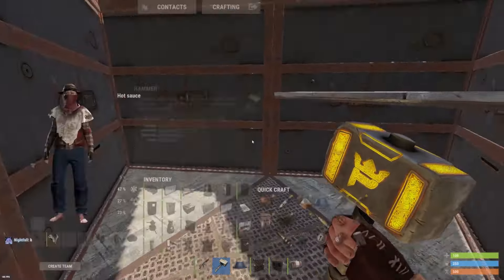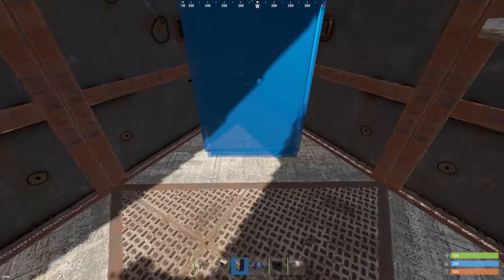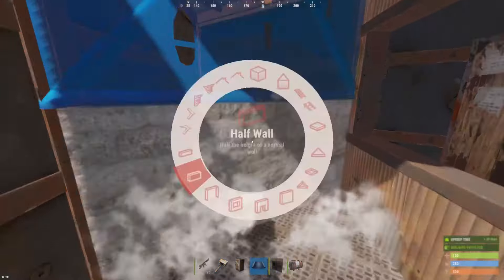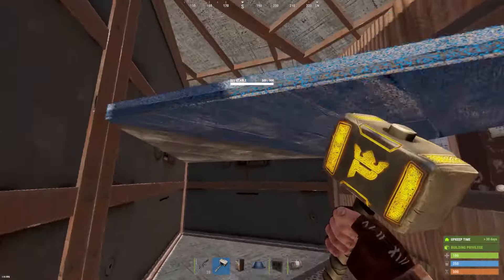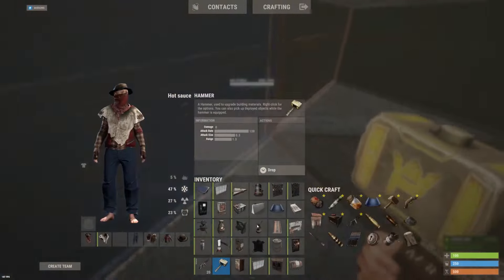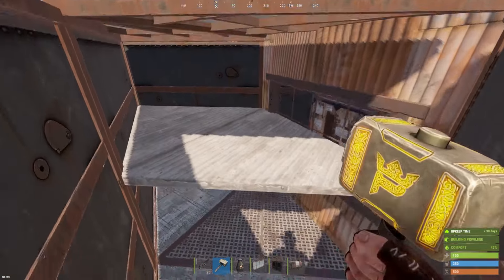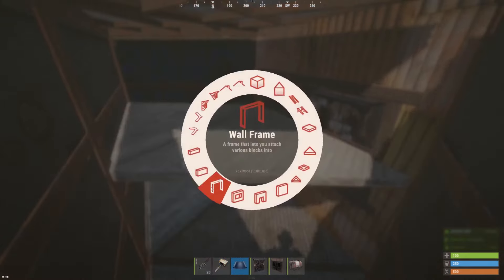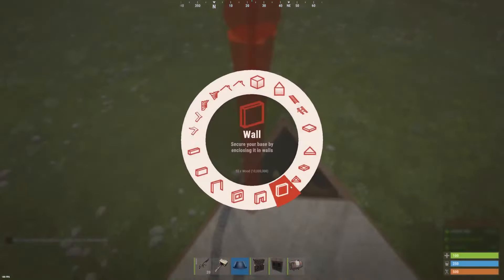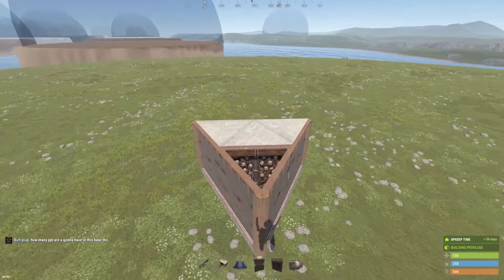We've got space for TC in here. We've got space for some boxes. Place this right here and close it up like this. Normally I do it this way — create this up and boom, you've got your first loot room down without any issues. For the jump up right now, you should use a simple furnace or a ladder hatch — that's completely up to you. Now we can go ahead and place a garage door in here, then continue simply with the jump up.